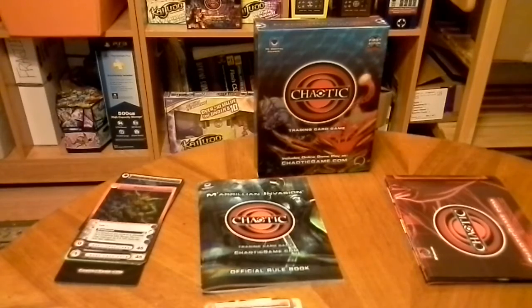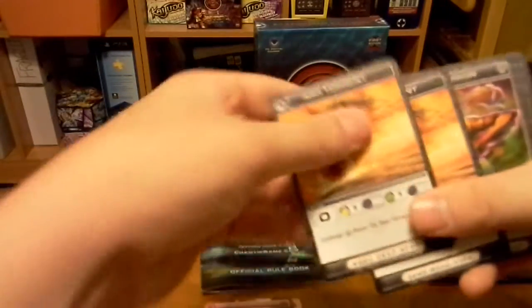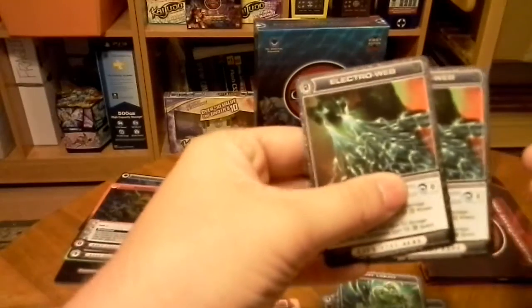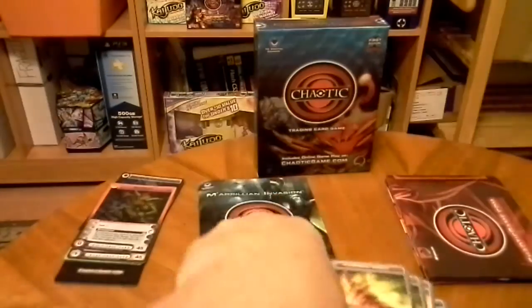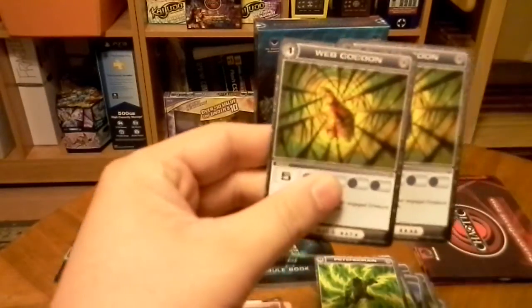We have Attack Cards. We have two Ash Torrent, two Confusion, two Dry Liquid, two Electra Web, two Flash Warp, two Gravity Slams, two Hammer Dash, two Lightning Burst, two Psycho Drain, and two Web Cocoon.